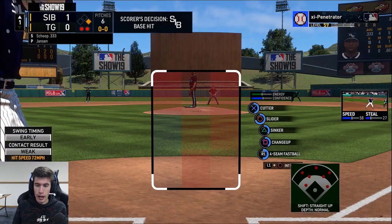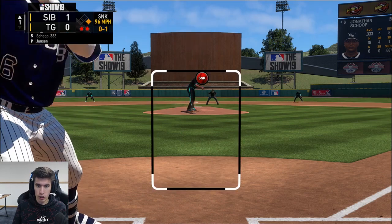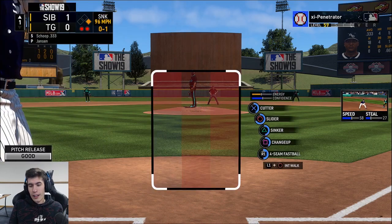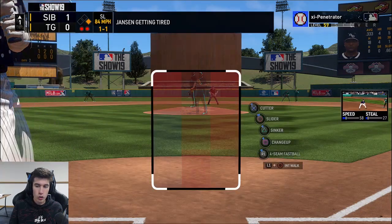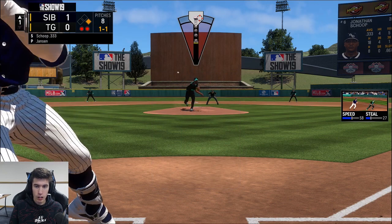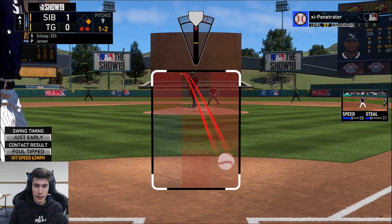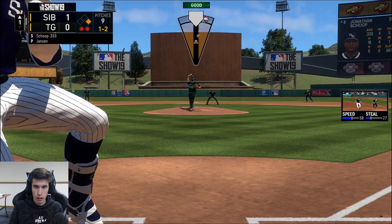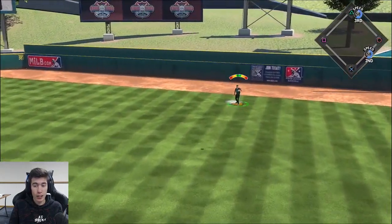That's a base hit, a one-out hit, trying to get out of this inning — Jonathan Scope facing Kenley Jansen here. Certain pitchers I seem to do better with than others in terms of locating my pitches. There are some relief pitchers where I'm just hitting my spot after spot after spot, and then someone like Kenley Jansen — for some reason I just don't seem to be hitting it as consistently. He's getting his end of the inning though.